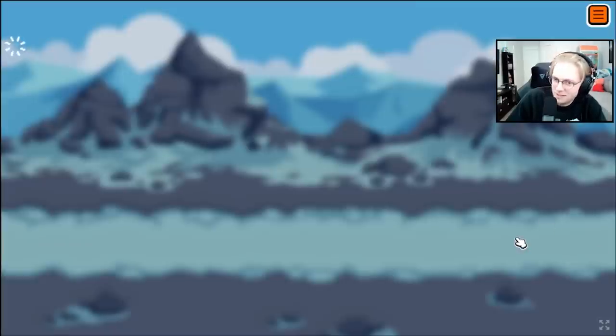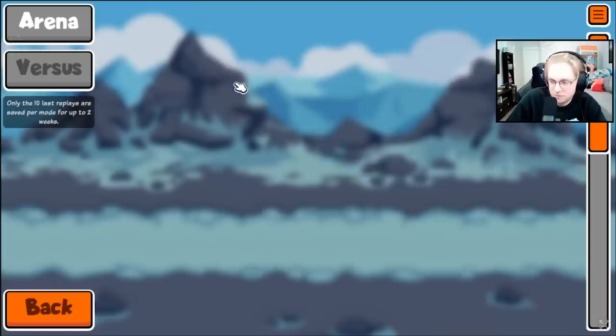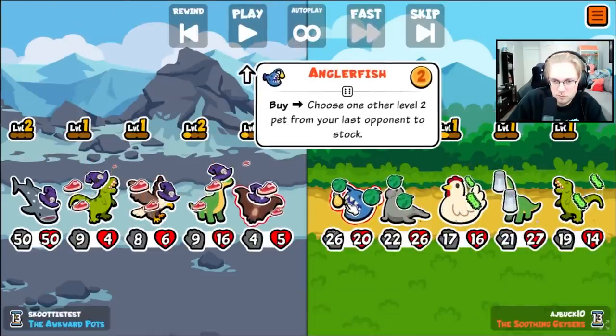Hey everybody, today we're going to be taking a look at the panther as well as the snapping turtle. The panther is a pretty cool pet — it basically doubles, triples, and even quadruples the effects of any held food. So foods like the steak, for example, can do 80 damage when the panther is level 3.